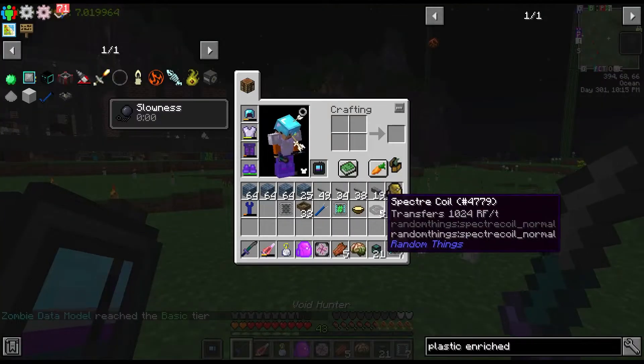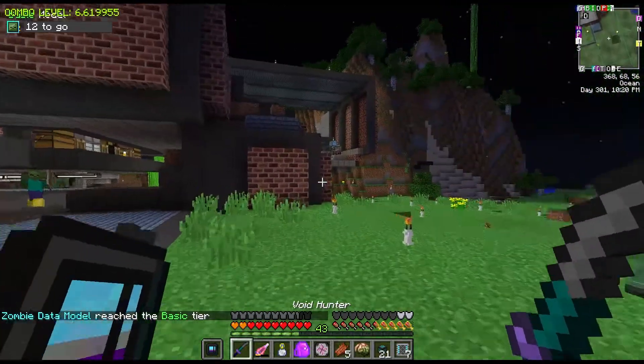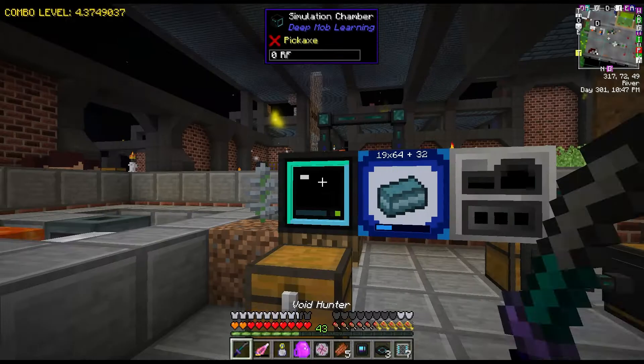Alright, we've reached basic tier, and now we can level up in the simulation chamber using our polymer clay. We don't have to manually kill mobs anymore, so we're just going to put it in the simulation chamber. This also needs power of course.